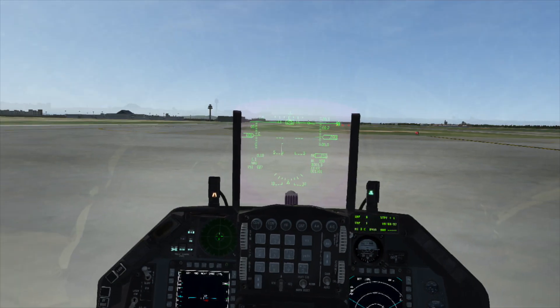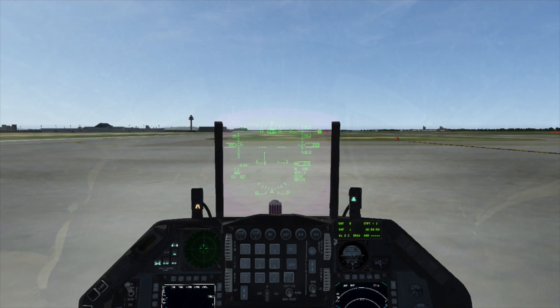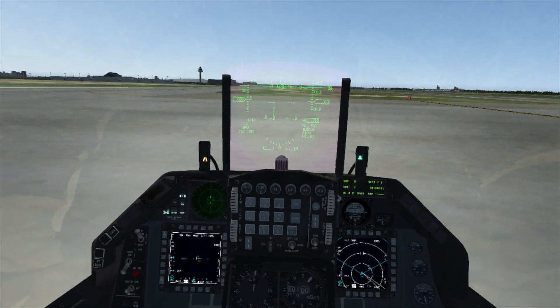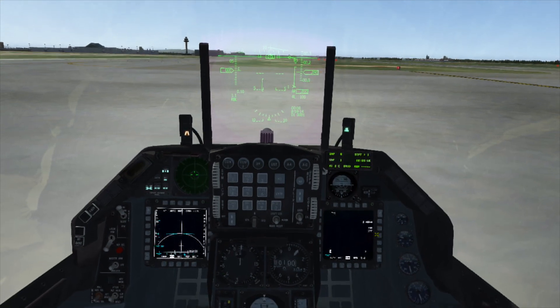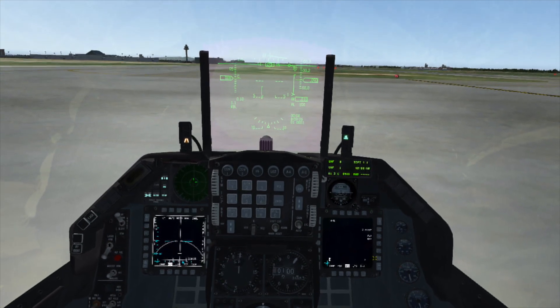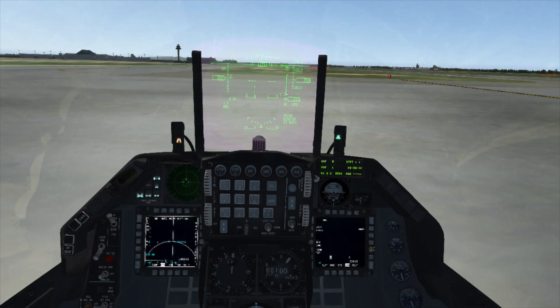The Harpoon has a lot of tasks that you can do on the hot pad before takeoff, so we'll review those now. If we go to air-to-ground and then go to the SMS page, you'll see the AGM-84 is powered off. You don't have to power it on to configure it, so we won't do that now.